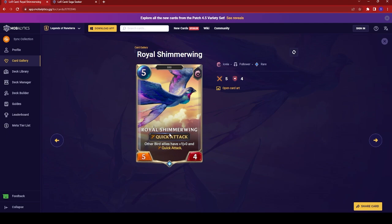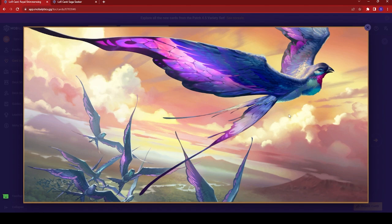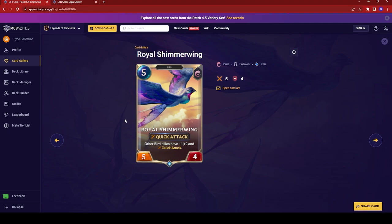Next up we have the Royal Shimmerwing — a five-cost 5/4 with Quick Attack. Other bird allies have one power and Quick Attack. Notably, this card has the classification of bird, and I wasn't aware of other cards having that classification before. The card art shows some very pretty birds, seemingly over Ionia — just a pretty scene, but doesn't show much character. Its stats seem fine, but I'm not sure if there's actually a bird deck to make use of this. Maybe Valor from Quinn's deck counts as a bird.